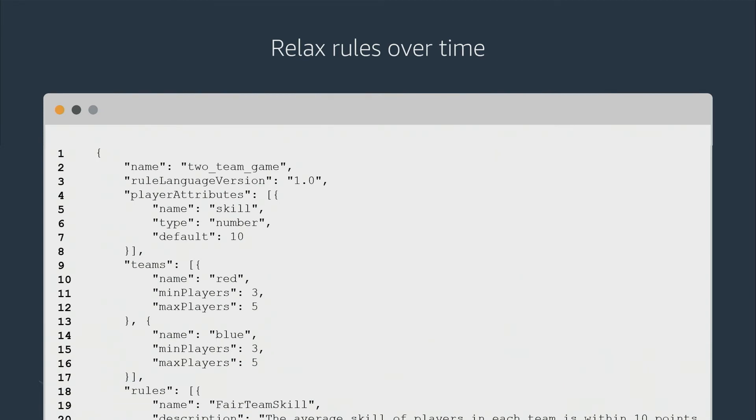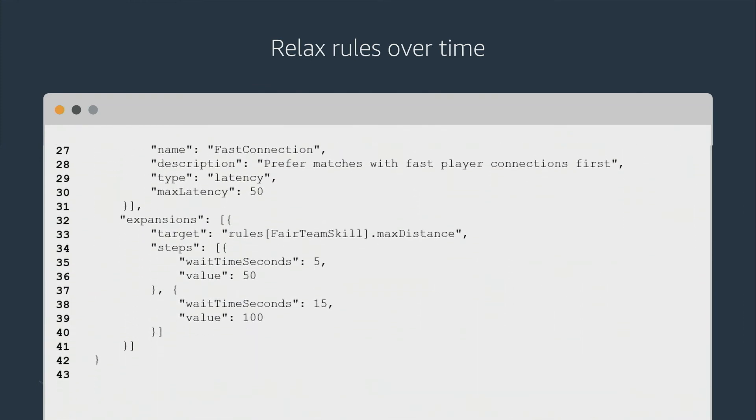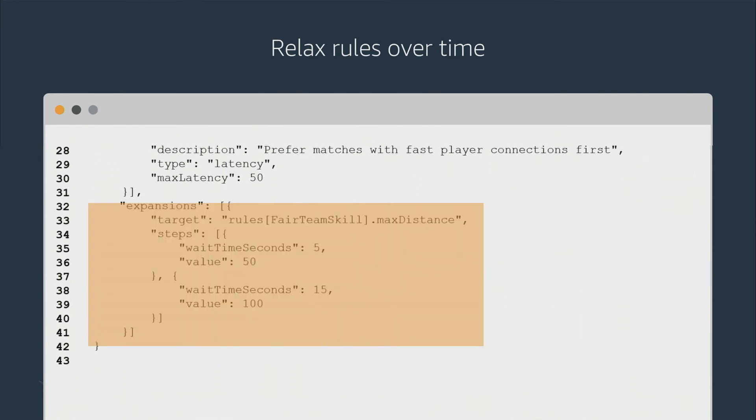Let's see how FlexMatch can help balance these considerations. Using that same rule set from earlier, skipping to the expansion section: in this example, we've decided to relax the skill requirement instead. We've already segregated player pools by region, so latency is probably going to be low. So if after five seconds we still haven't found a match, we take that initial skill requirement of 10 and relax it to 50. After 15 seconds, we relax it again to 100 — essentially letting everybody match with one another. You start out trying to find high-competitiveness, closely skill-matched games, and relax over time as the developer decides.